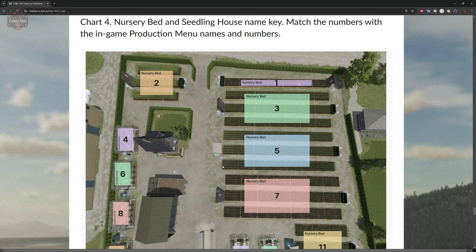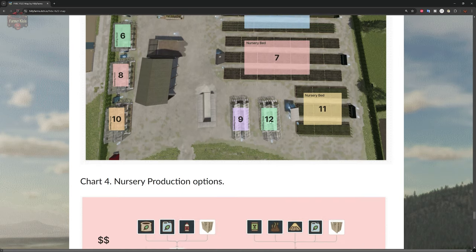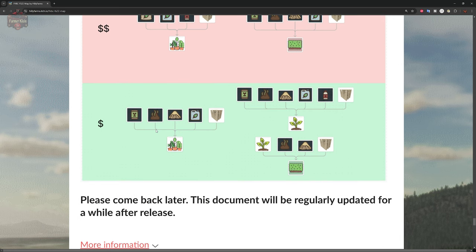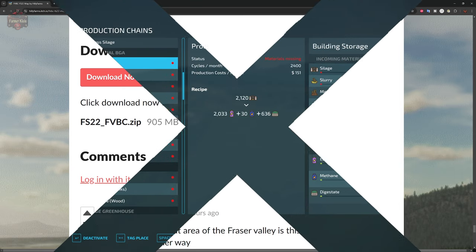The nursery production requires fertilizer, herbicide, and liquid fertilizer plus pallets to make planted or potted plants. Hedges need seed, manure, straw, liquid fertilizer, and pallets. Potted plants need the same. Seedlings require seed, manure, straw, liquid fertilizer, herbicide, and pallets. Seedlings with manure, straw, and pallets can also be converted into hedges.